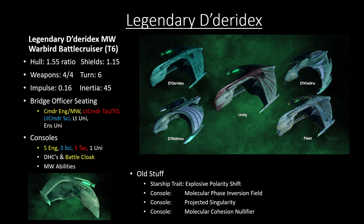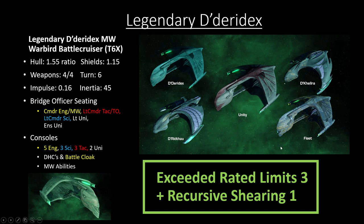You're basically going to be ignoring the temporal seat altogether, or the only way I see it actually working is if you do an Exceed Ready Limits build — Exceed Ready Limits plus Recursive Shearing with that lieutenant commander temporal ability. This would have been much more interesting if the temporal seat was on the science seat instead of tactical, because then you could still do a beam overload build with Recursive Shearing and miracle worker fun stuff alongside it. As presented, the only realistic standout use is Exceed Ready Limits plus Recursive Shearing.